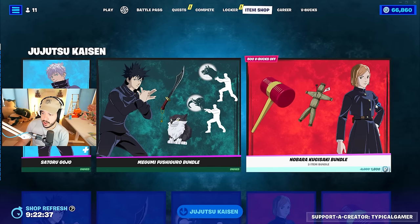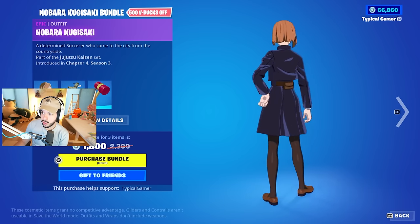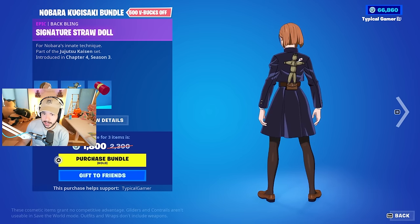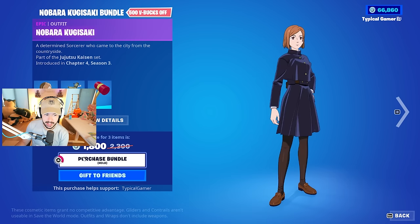And then we got Nobara Kugisaki. She's got a bundle as well. This is her only style. She's got the signature straw doll back bling, which I think is actually a mythic weapon in the game. Then we got Kugisaki's hammer — $1,800 V-Bucks.